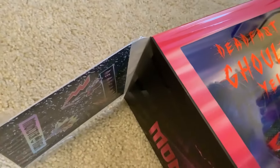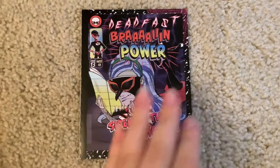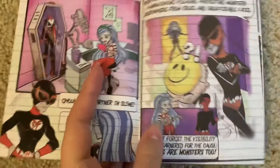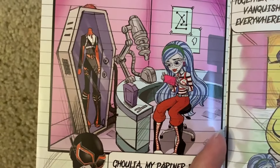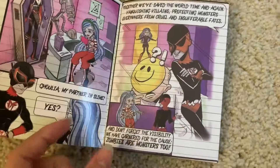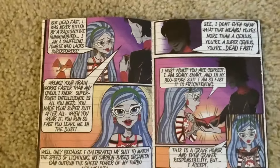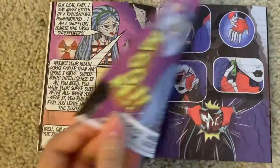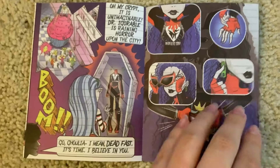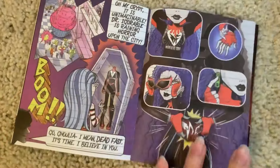Something cool about Dead Fast Ghoulia is that she's actually got this diary — Dead Fast Brain Power: Sidekick Turned Into Superhero. The illustration style is pretty similar to the basic Monster High art style, and not to her fan-made comic from the original Dead Fast Ghoulia doll. This is cute. And the pages actually feel like paper — they don't feel glossy. So it actually feels like a comic book. I'm just not reading it all the way through because I'm too lazy to.